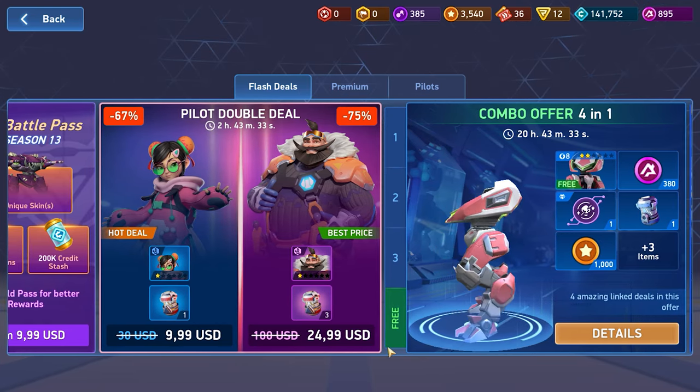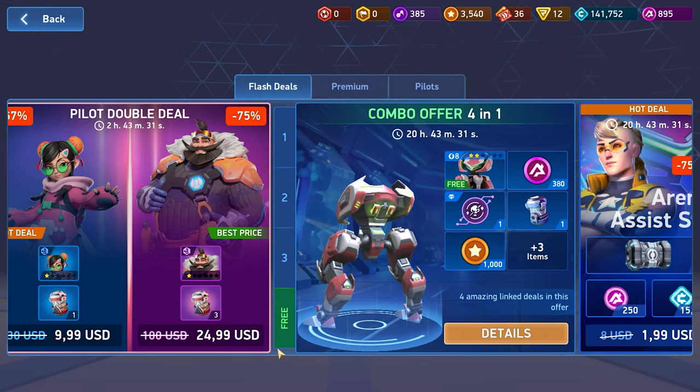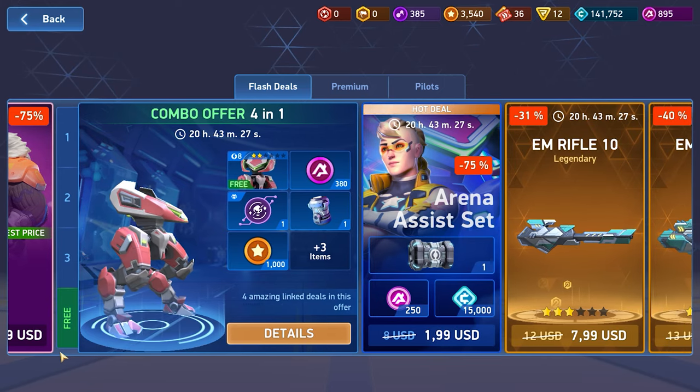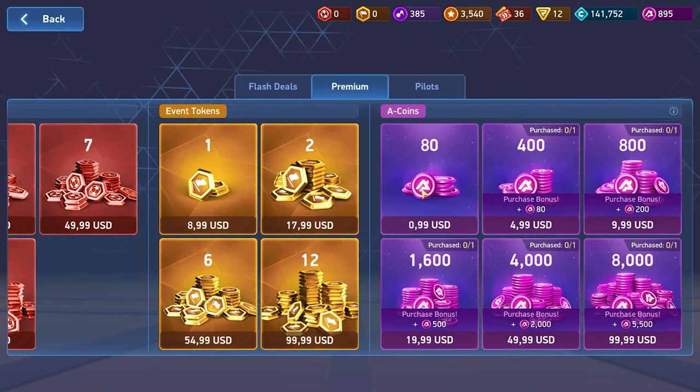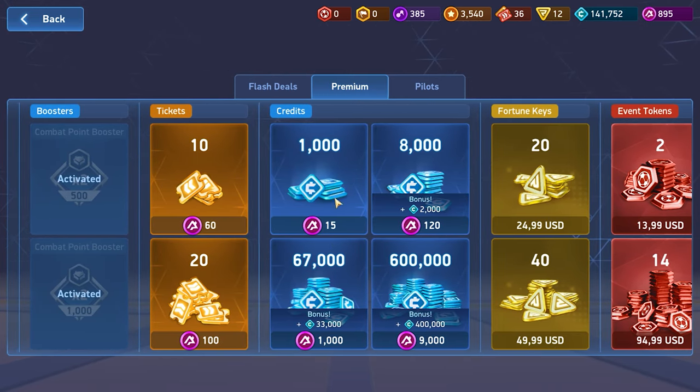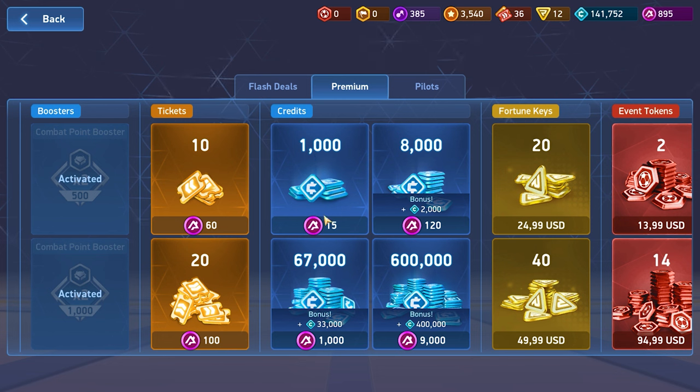Donation Store: currencies in the game can be bought for real money. Often in Mech Arena there are discounts and promotions where you can get currency along with some items. The average price with a discount is $1 for 80 A-coins. And in the exchanger, for 1,000 credits we have to pay 15 A-coins — this is the current exchange rate.